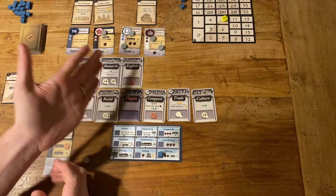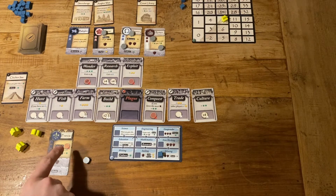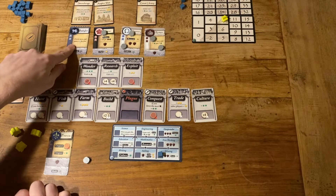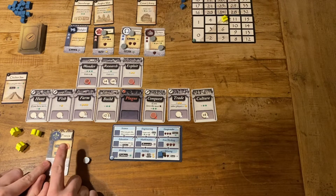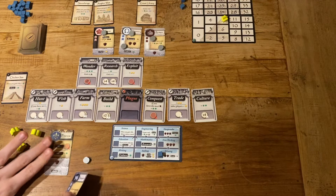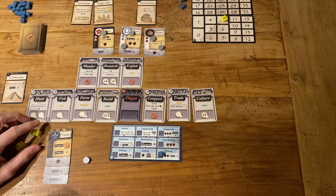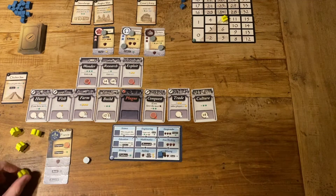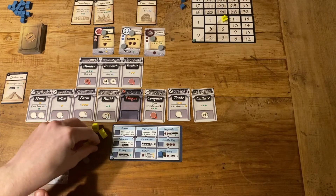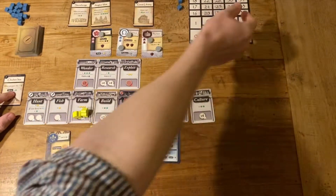I can either wait to see if anything better comes up in the civilization row or take one now. If I take one and annex it under Francia, I get to collect an extra worker. I don't want to give up Francia's ability to conquest at any time for an extra star. But if I take Babylon, I annex it underneath and gain the legacy ability — research costs one less. So both building and research cost one less, and building actually costs zero. And I get my fourth worker back.